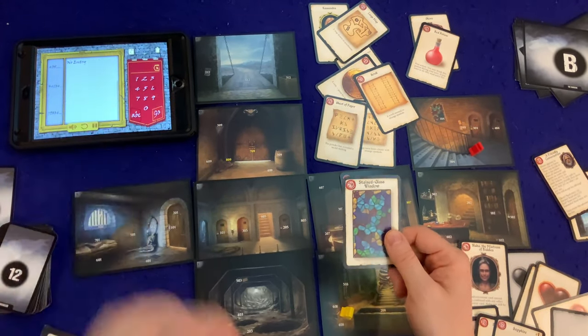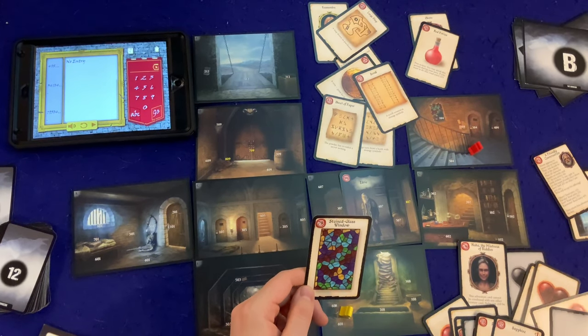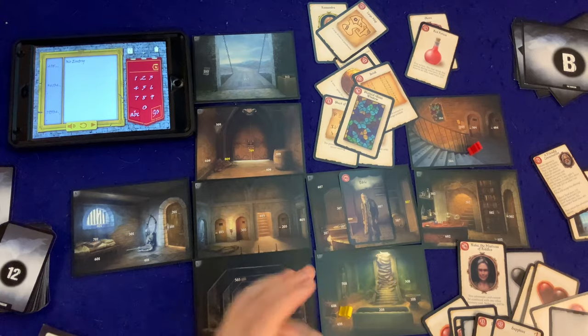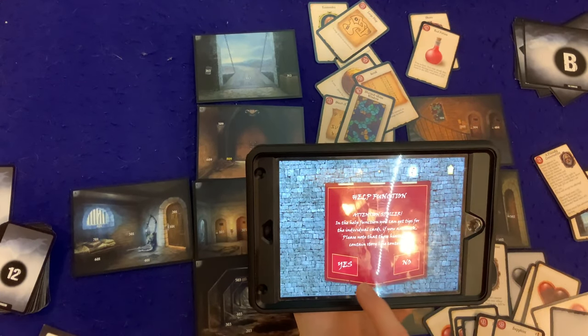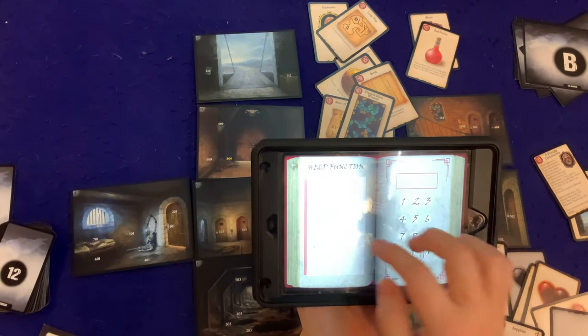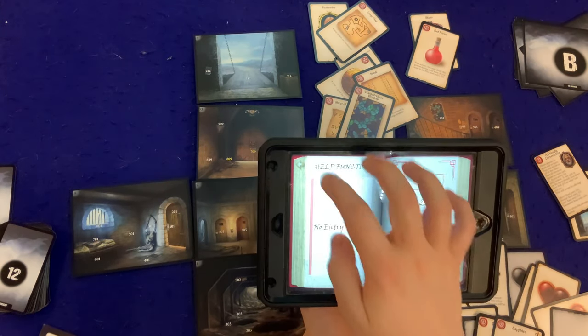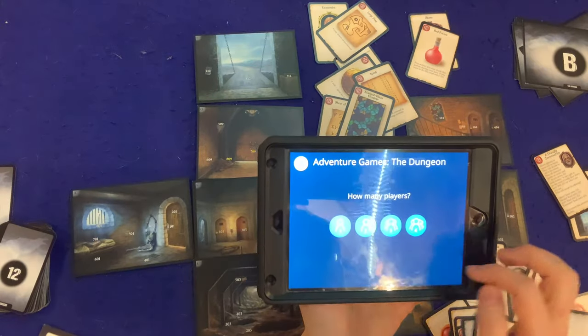Let's try shining the window onto the steps — 79 combined with 504. That doesn't seem to work. I'm at a bit of a standstill here. Maybe this is the time to look up how to get a hint — I don't actually know how to do it yet. Let me try the question mark in the app. The app has been amazing so far. There's a help function — attention spoiler, get tips. I don't want numbers, I want to understand what to do here. Maybe it'll be easier to look in the rulebook.